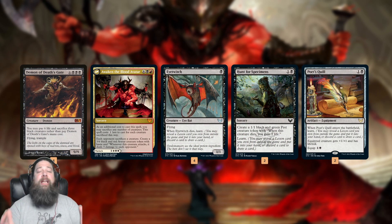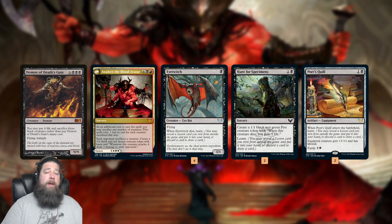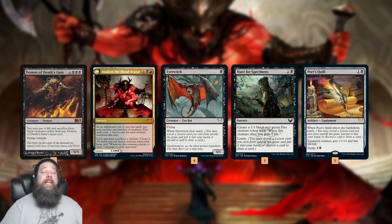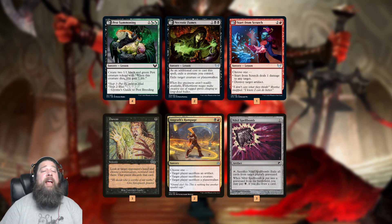Then we have our Learn/Lesson package. Eye Twitch is really good in our 1-drop plan. Hunt for Specimens can tutor a lesson out of our sideboard and puts a body on the battlefield. Poet's Quill may be the weirdest — but remember, Demon of Death's Gate makes us lose 6 life. Against aggro, we can put Poet's Quill on our Demon and start gaining back 10 life a turn to swing the race. Our sideboard lesson package includes Pest Summoning, which works really well with our plan — we can tutor it up when we sack Eye Twitch or cast Hunt for Specimens, helping us get a second Demon or Avatar.